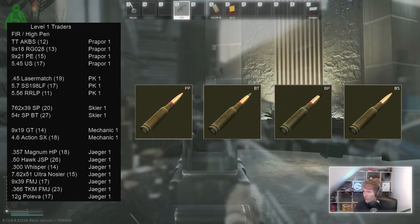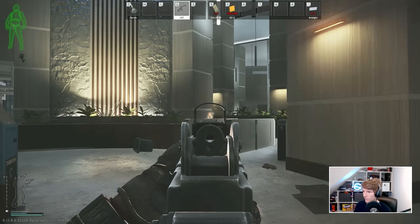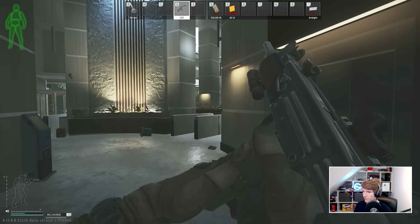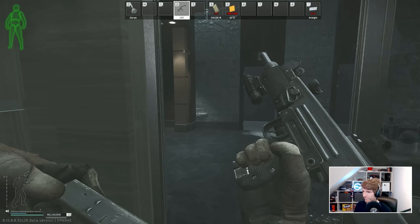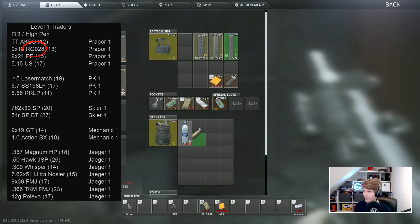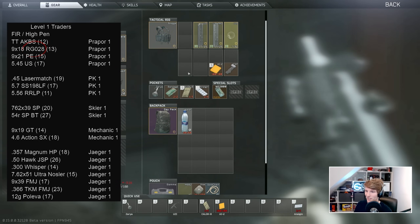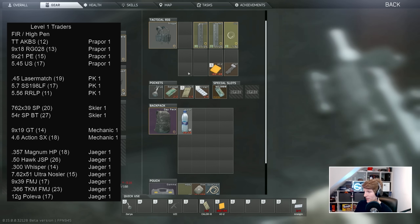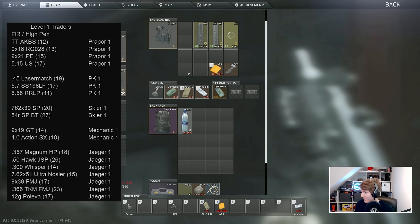Of the SMG ammo, it all sucks frankly, so you're best off using the cheapest and most plentiful with the lowest recoil, since you'll have to hit the head of players to win — meaning it doesn't really matter what you get. I picked RG208 here with 13 pen for 9x18, but any will do, as they all kill in one bullet to the eyes. This one has pretty good damage and won't bounce off level 1 glasses like the Condor as some others will.